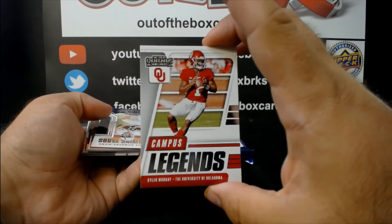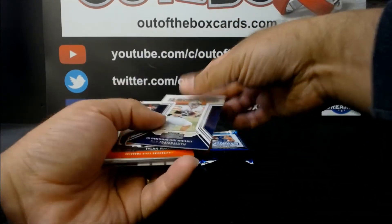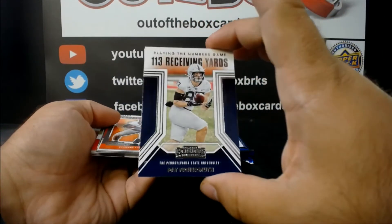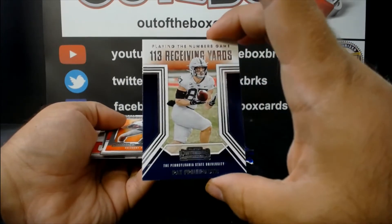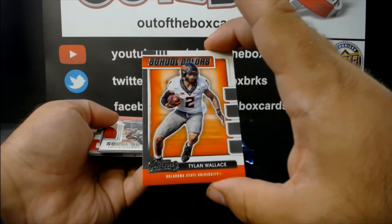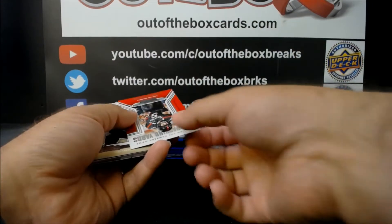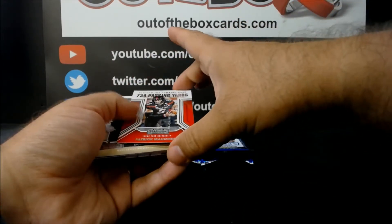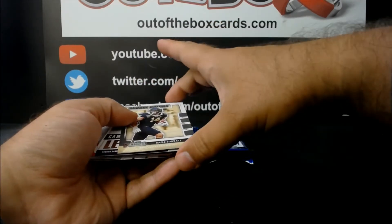Kyler Murray going to letter M. Playing the numbers game — Pat Freiermuth going to letter F. School colors — Tillon Wallace going to letter W. Patrick Mahomes playing the numbers game, going to letter M. School colors.